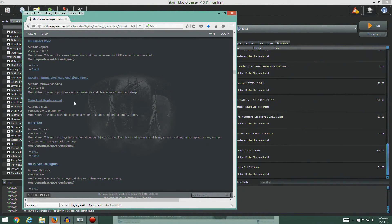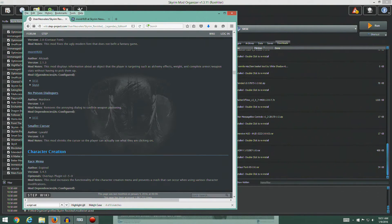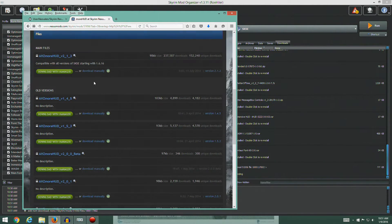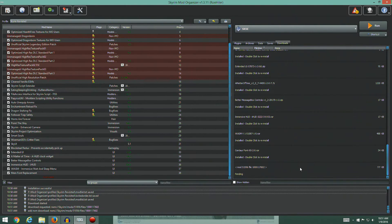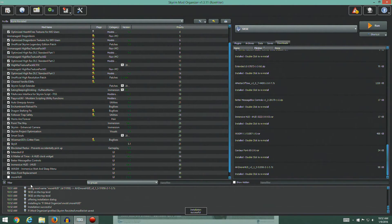More HUD — this mod displays information about an object the player is targeting, such as alchemy effects, weight, and complete armor and weapon stats without having to pick them up. That's really nice — after playing Skyrim for a while without that function it's great to have. Version 2.13 — go to files, download, install manually, go into the data folder. Looks good — hit OK and turn it on.